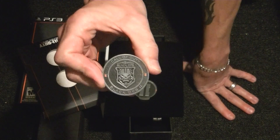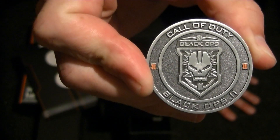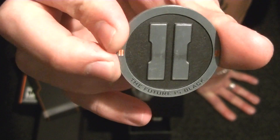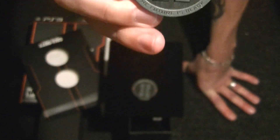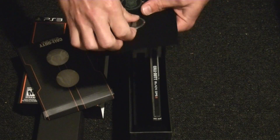The first coin we have is the Call of Duty Black Ops 2 coin. As you can see, it has very detailed graphics on the skull, with writing and the two letters in orange on the side. If we turn the coin over, we have 'The Future is Black' with the number two in the center and two orange number twos on the side. That's the first coin — put that back to keep it nice and safe.